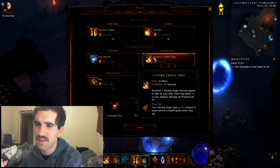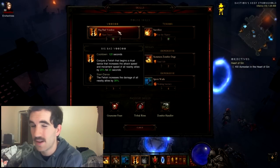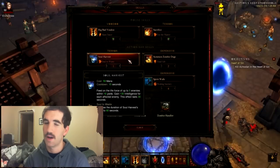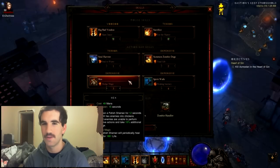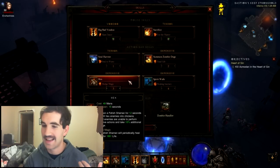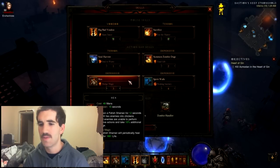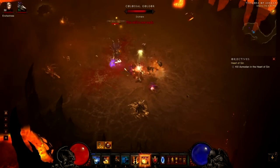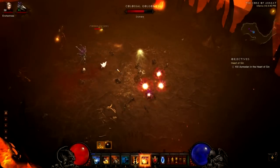Before I go into the gear, I'll go over the other skills I chose. Big Bad Voodoo — Dance of the Dead — helps clear those really tough elites at MP10 level. Soul Harvest: like I said in my previous video, it's a must-have for witch doctors, pretty self-explanatory. Hex — I like to use it. A lot of people are like, who uses Hex? But Hex is badass. I constantly bring them up — it's mostly survivability, but it also helps against elites. People who are Hexed turn into a chicken, which is comical and amazing, and they take 10% additional damage, so it's pretty cool.